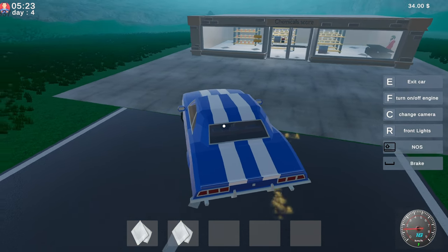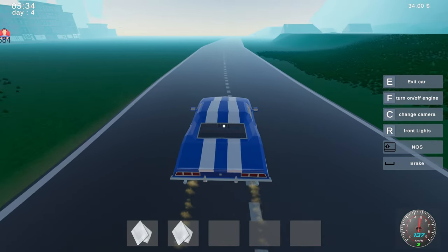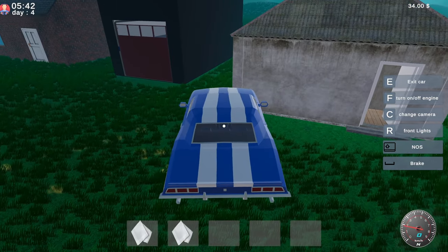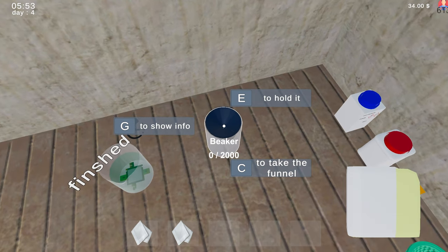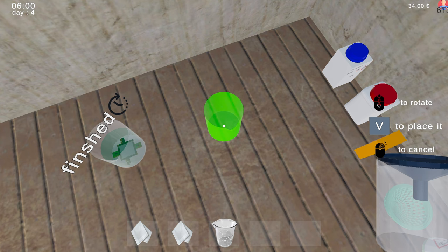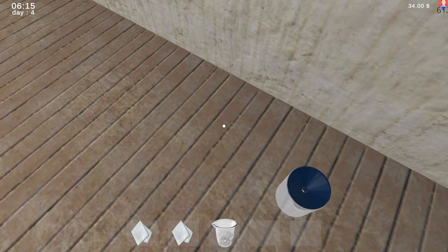It just makes it where the person gets frustrated and doesn't want to play your game. Once they learn how to do the steps, it's like okay, now I gotta go buy the stuff — yada yada yada. I'm just angry so I'm just gonna crash my car. Stop please stop. All right, now we're gonna put it there. Okay, what happened? What does it say? Empty content, okay, here we go.